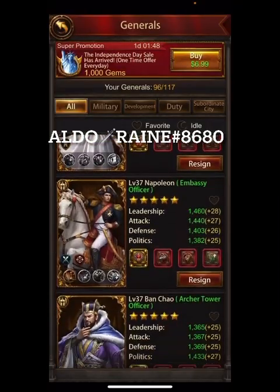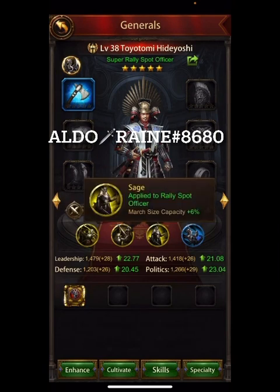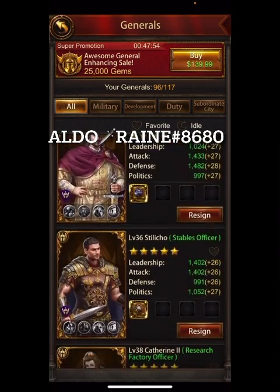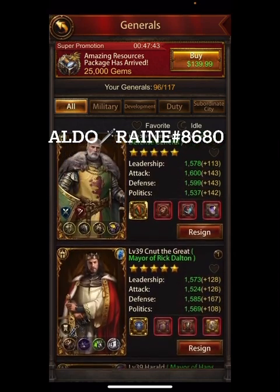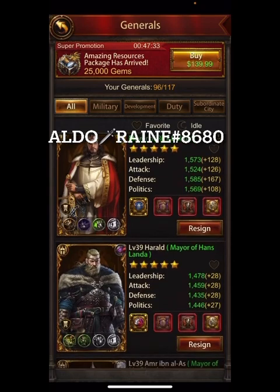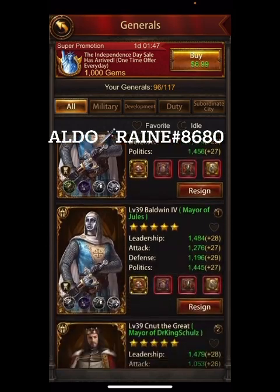Let's take a look at the generals. These are all the duty officers — you can see some nice ones. Look at the specs done on Toyotomi, very nice to get the extra march size. Andrew Jackson got Otto the Great for the extra special trap officer, and Shield of Rome is there. Wall general William Marshall — you can see them all nicely geared up with all that Choreo gear.